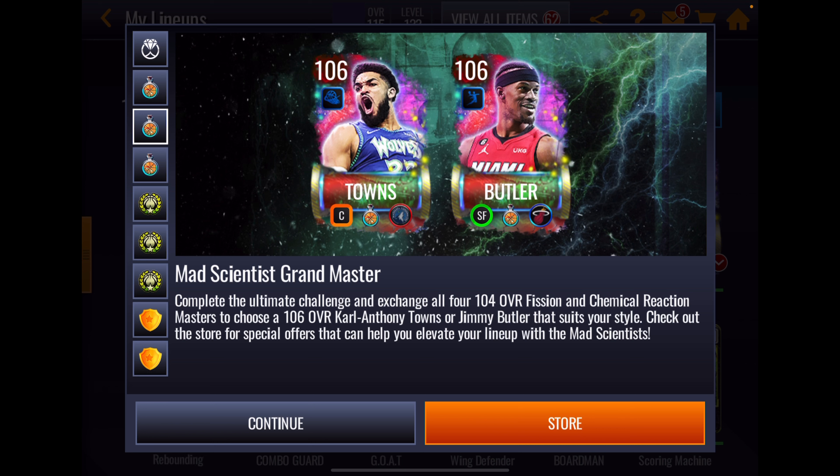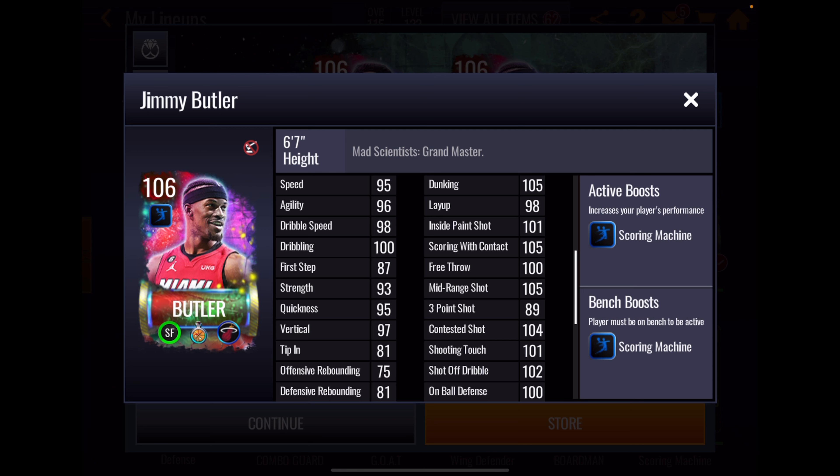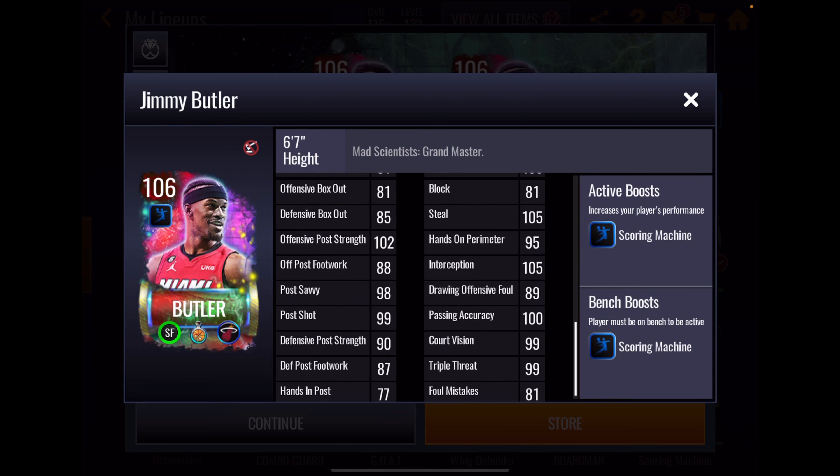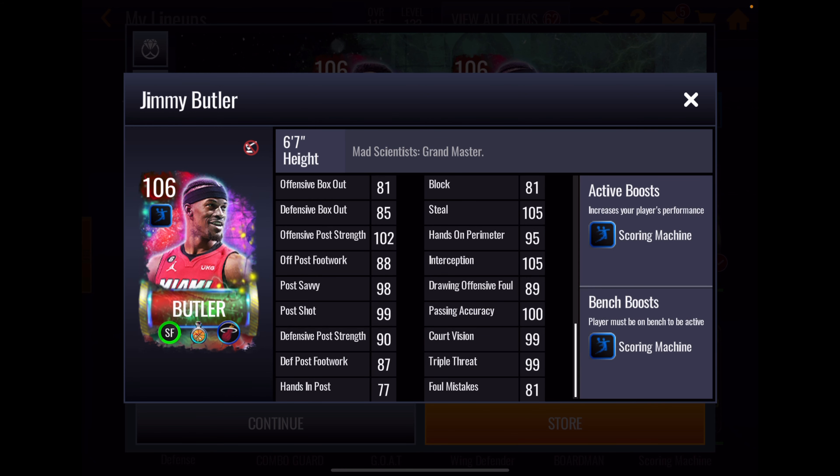Let's look at Jimmy Buckets first. Butler has a plus six scoring machine boost to team. Athleticism stats are okay — not great, but he's a 106 overall. Rebounding is pretty low; box out equally low. But on the right side of the stats, his inside offensive game is terrific, and perimeter shooting looks very good. 89 three-pointer is low for a 106 overall — I think he should be in the mid-90s — but we've got big boosts. Jimmy Butler has good defense: 100 on ball, 105 steal, 95 hands on perimeter, 105 interception. He's got good defensive stats and good playmaking stats.